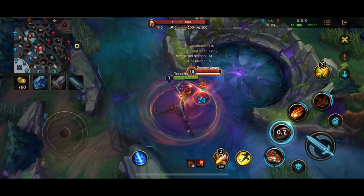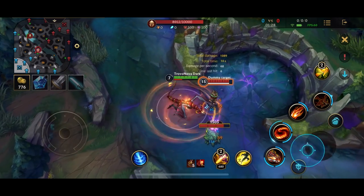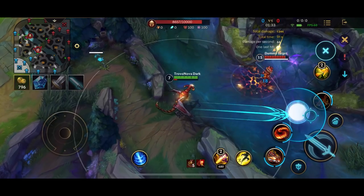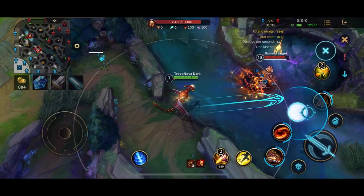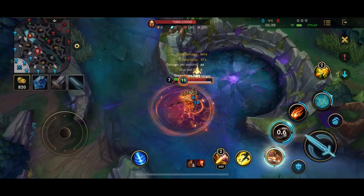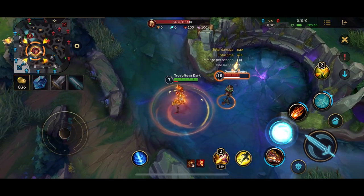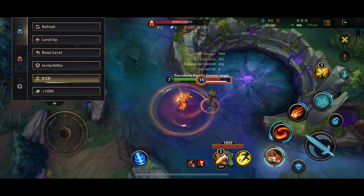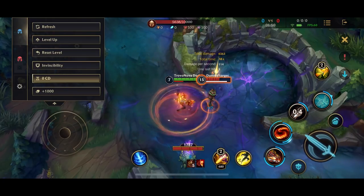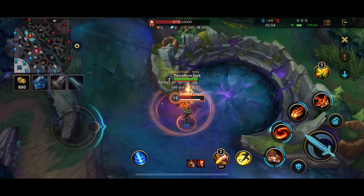In dragon form your abilities get different enhancements depending on which dragons you've killed. If you kill the Mountain Dragon, your Q will slow extra. If you kill the Cloud Dragon, your W increases movement speed more. If you kill the Infernal Dragon, your E does true damage. And if you kill the Ocean Dragon, you get extra HP in dragon form.